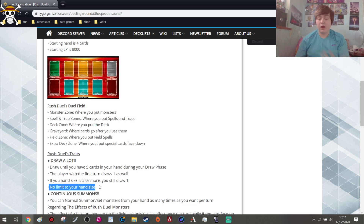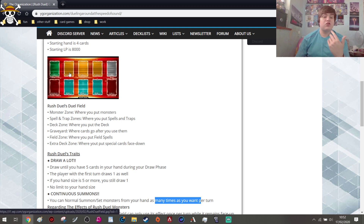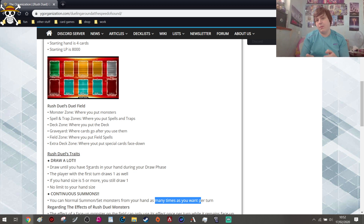There is no hand limit in this game, so if you're over seven cards, unlike in standard Yu-Gi-Oh, you don't have to discard. There's also continuous summoning — you can normal summon or set monsters from your hand as many times as you want per turn. If you have five monsters in your hand, you can normal summon multiple normal monsters in a row. This game is going to be very based around heavy summoning to bring out your big monsters as fast as possible.